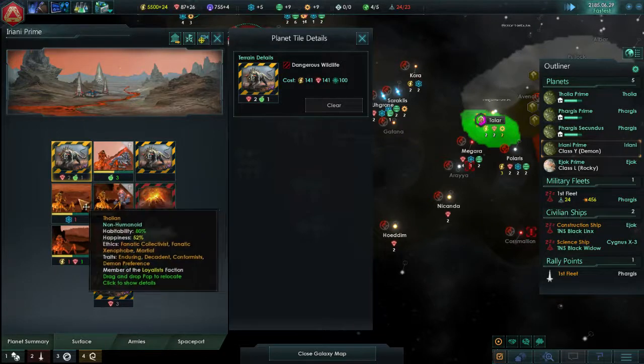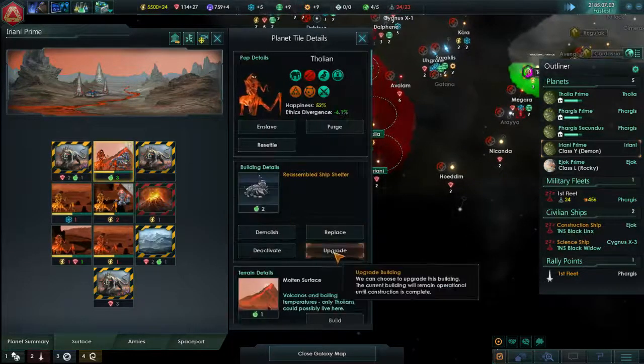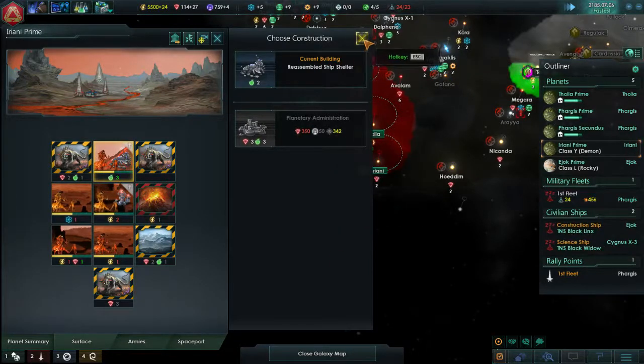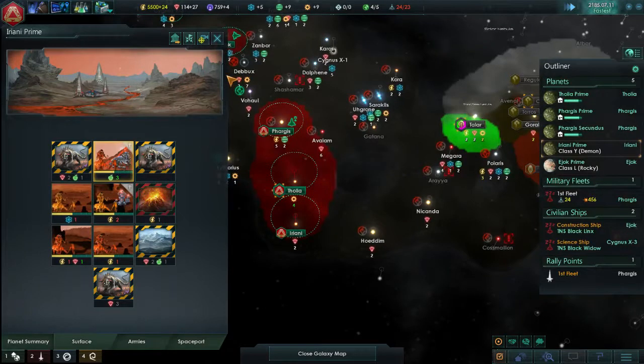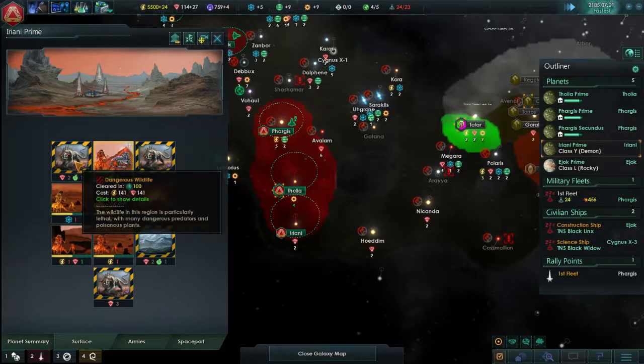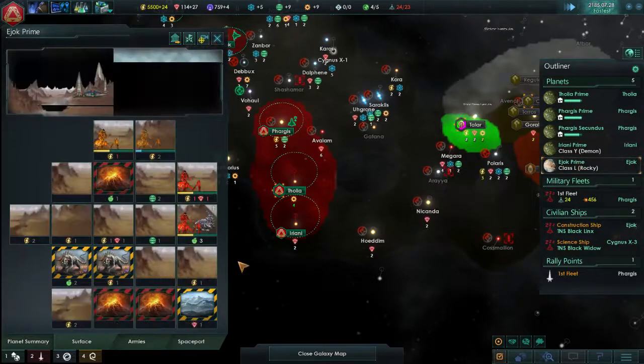Actually, do we have 5 pops right now? We do have 5 pops. So we could, in fact, upgrade our ship shelter. What do we need for that? I think we need 350 minerals. Is that worth it? That's basically a year's worth of mineral production for us. I think it's better for us, at this point, to clear this off and then move that guy up there. That's going to be a plan for there.